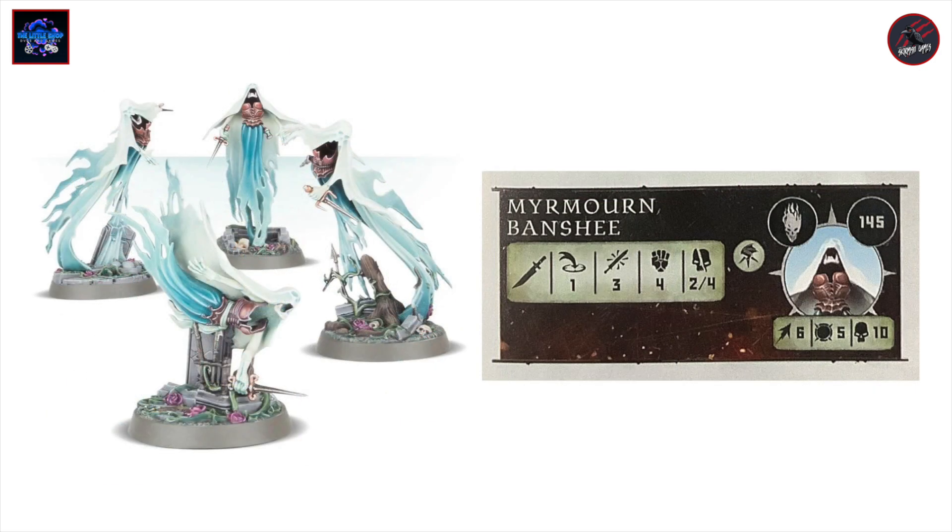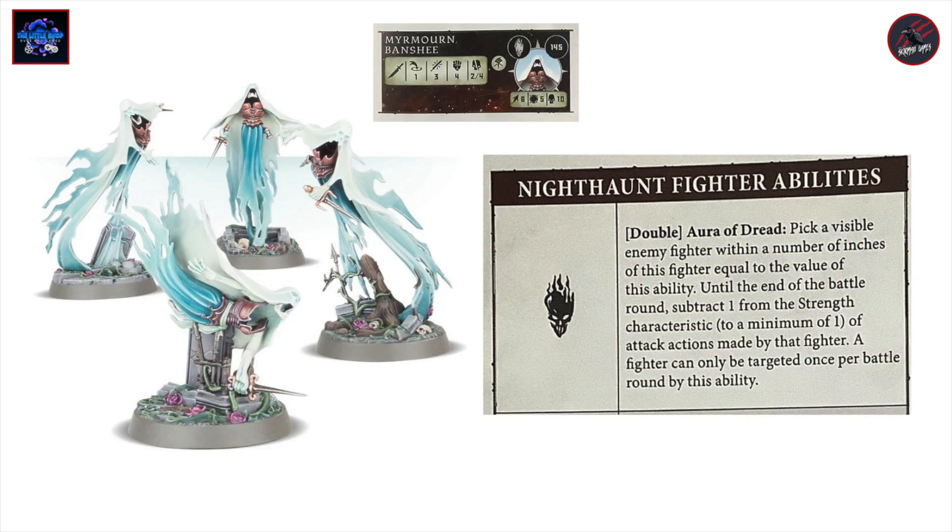Next are the Myamorn Banshees — you get a set of four of these easy build models at 145 points each, so quite a lot of points for a small set. They have movement six, toughness five, ten wounds, and can fly. With their weapon at range one, they make three attacks with their dagger at strength four, dealing two to four on a crit. These are pretty handy — a nice amount of attacks and damage, the strength is not bad, and that movement six with flight and toughness five is going to make these pretty difficult to take down. For 145 points and some great looking models, I really like this set. They'll also get that Aura of Dread ability.